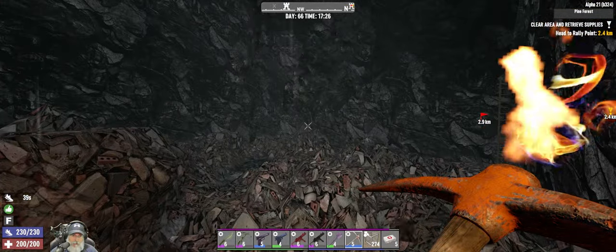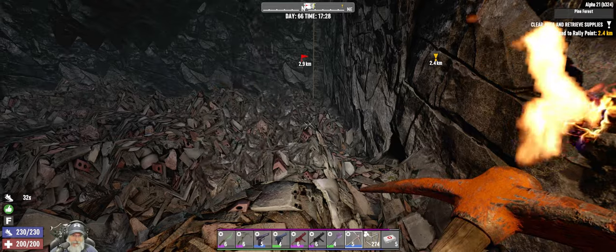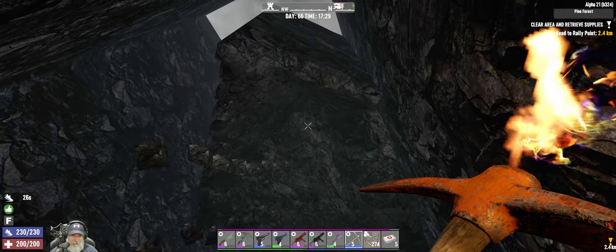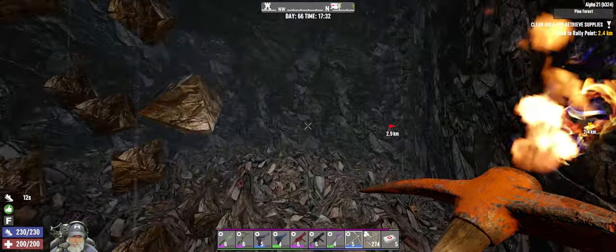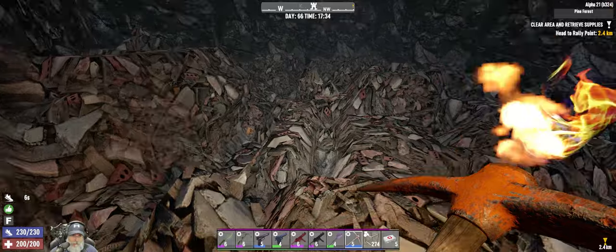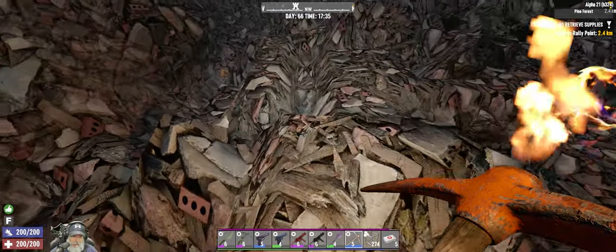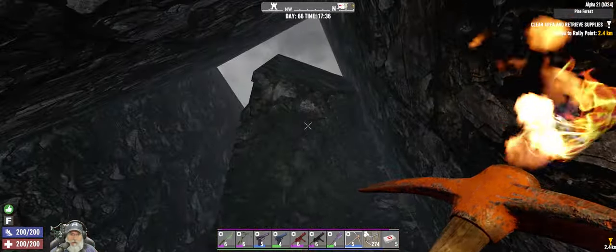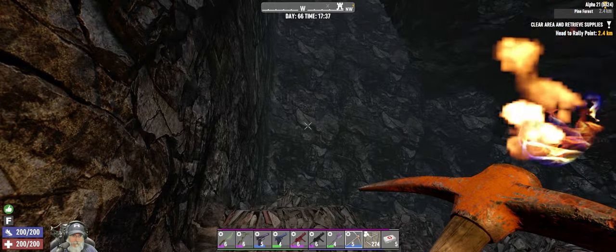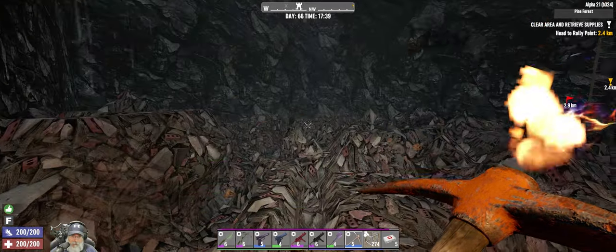We're gonna have a mess to clean up down here. That's still not gonna take anywhere near as long as if I had just dug the whole thing down, which is what I had originally planned on doing, but it's like, nah, that's taking way too long. You know what we could do — I could go make some dynamite to clear all this stuff up. I don't want to get it too close to the walls, but more out towards the center. Dynamite has a radius of about five blocks so we just gotta keep it five blocks away from the outer walls.